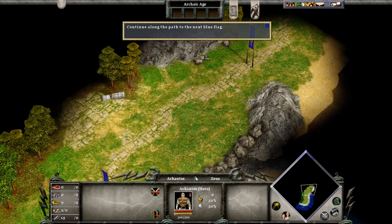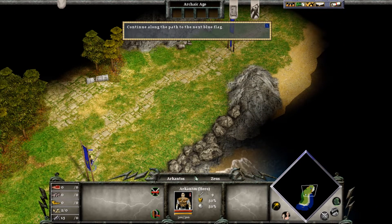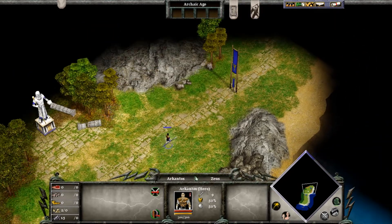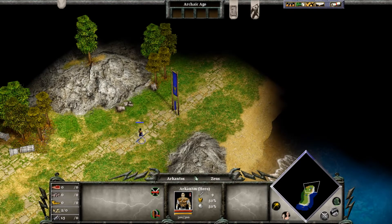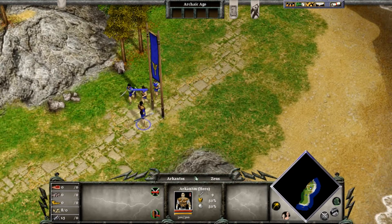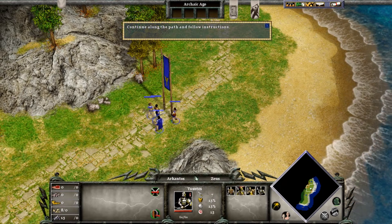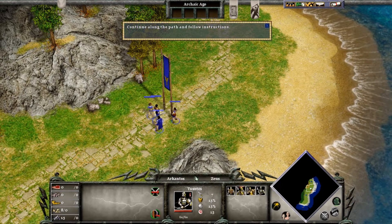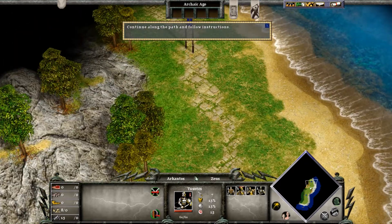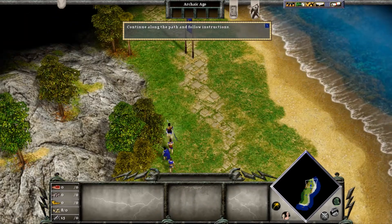Right-click the ground near the next flag to keep moving down the beach. We continue on with our journey, and it looks like there's a statue of Zeus off to the left, I think. Here come the other Atlantean warriors. Drag a box around Arkantos and the other men. All of the hunters are now selected, and will move in a group. Continue down the path to the next flag. We got a squad — the Cyclops won't know what hit them.